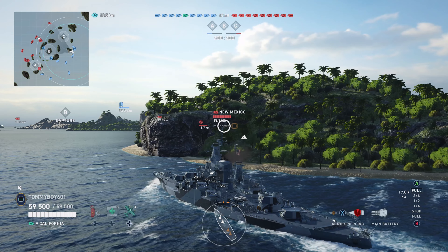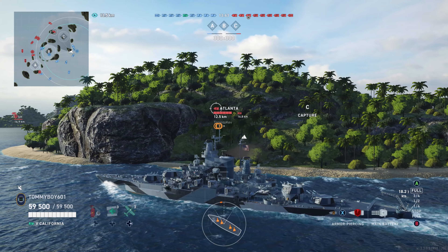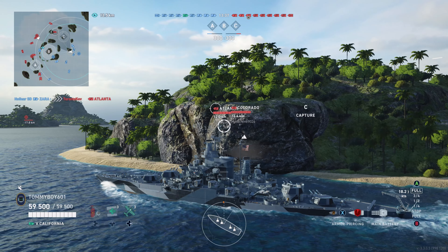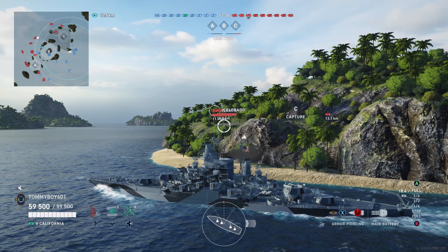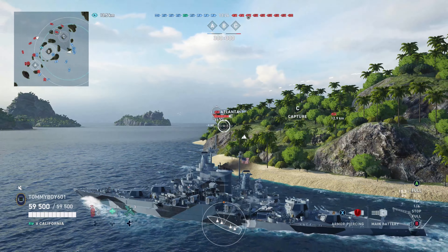In order to earn the California, you would have had to have done the Red, White, and Blue Bureau project. If you have not started it already, unfortunately that project has been vaulted, so you cannot currently earn the California unless you have previously started the Red, White, and Blue Bureau project, or if you've completed it, then you have earned the ship. Let's go ahead and start breaking down those stats.